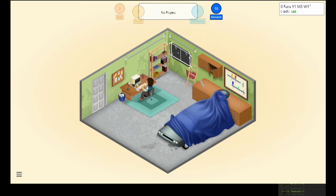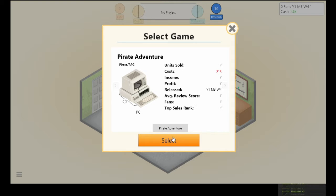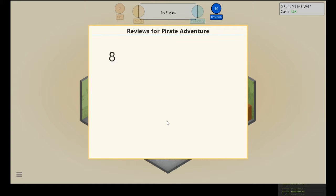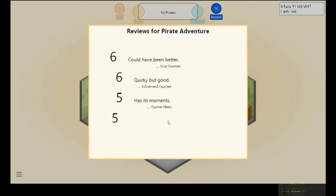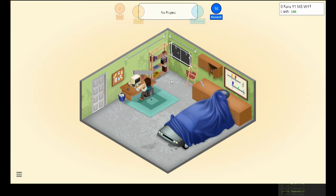Everything is level one so far. One thing you want to do after every game is generate a game report — that tells you what you could do better next time. We got scores of six, six... and a seven. I was roughly expecting around a six or five, so sevens are decent.